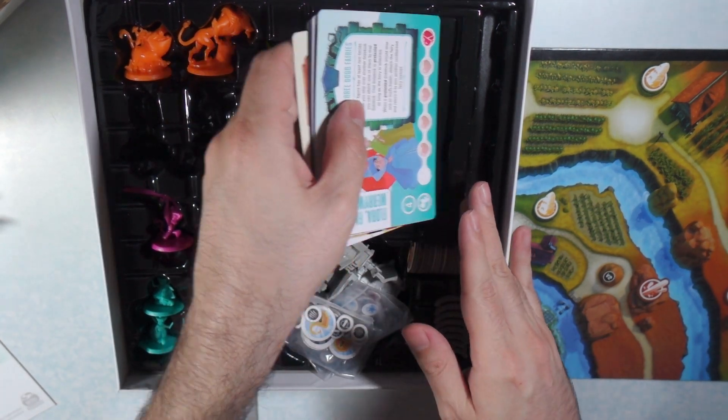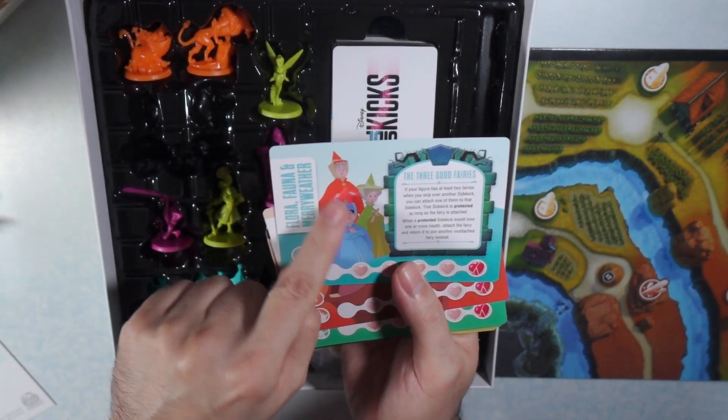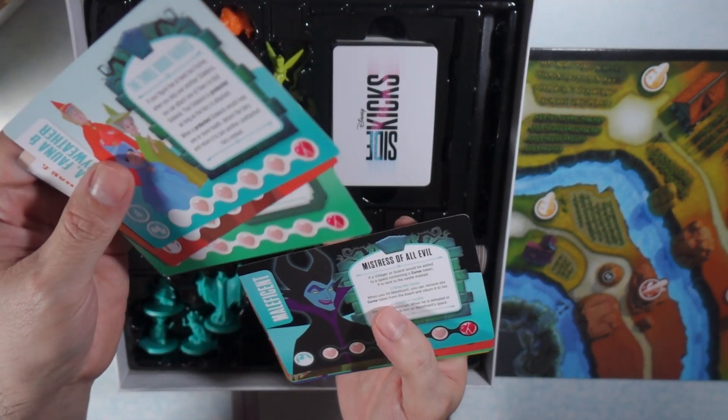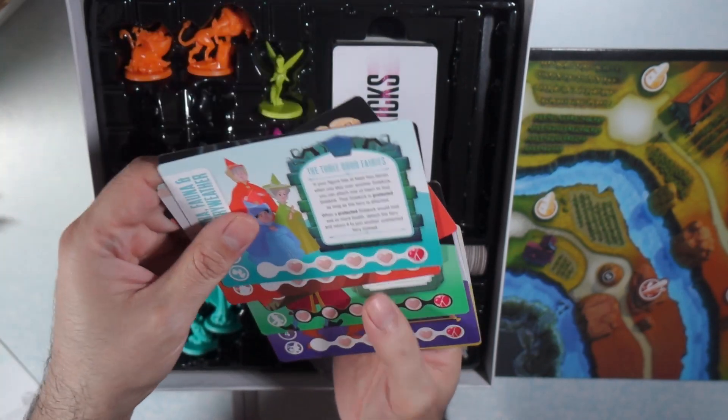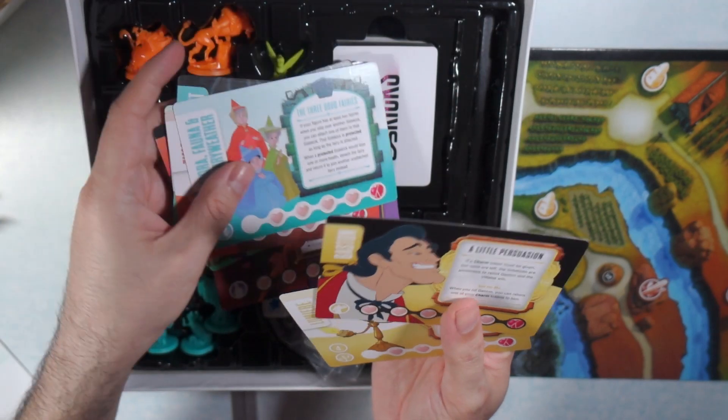The next thing is in here you're going to find the player mats. Here we've got Flora, Fauna, Meriwether, Timon and Pumbaa, Tinkerbell. You're going to go through and find your hero and your villain.